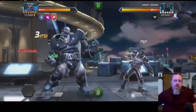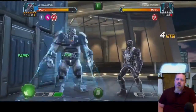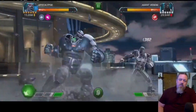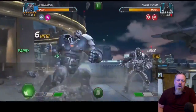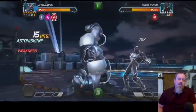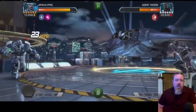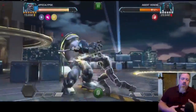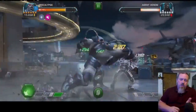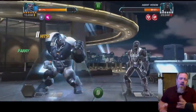We finished off Deadpool fairly easily. Continuing on with Apocalypse — like I said, this can be done with any of your champions. Pick your best guys and go in. Class advantages are great but not absolutely necessary. The only thing you need to do is adjust your play style slightly, make sure you're keeping off of them when you've got Weakness charges long enough to get them off, and avoid letting them push you into the corner.